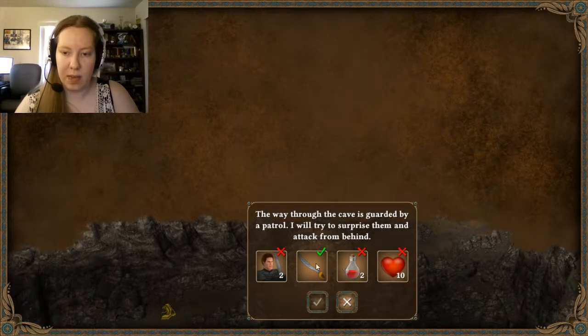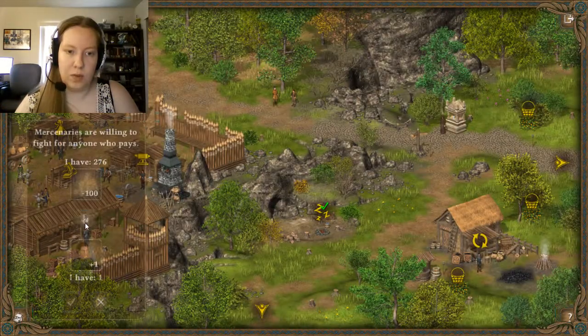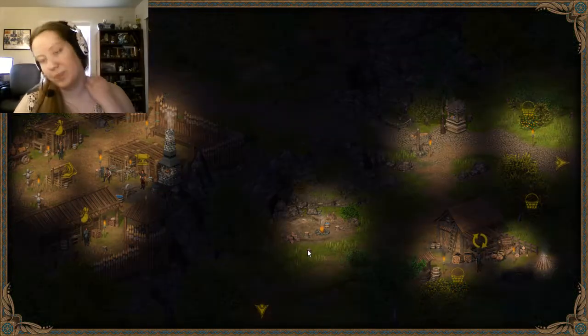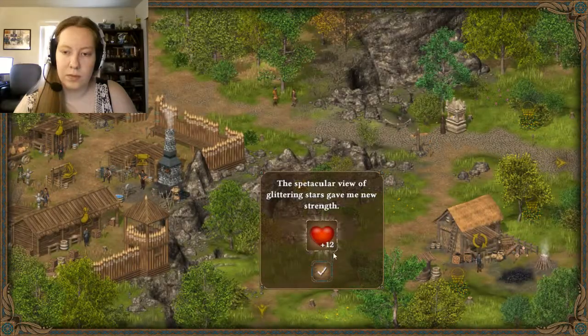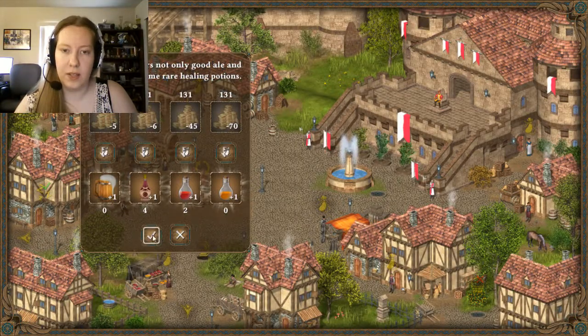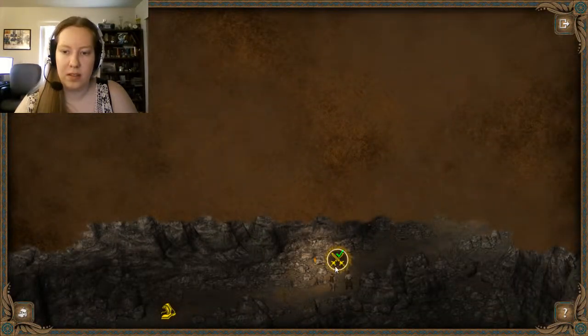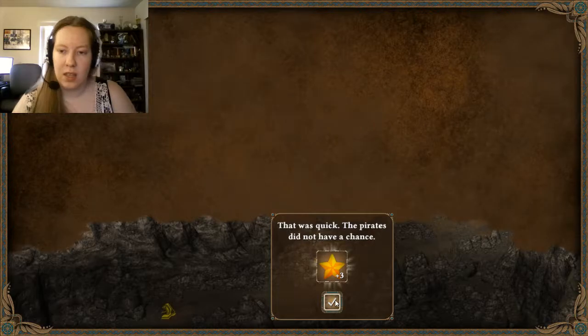Oh my goodness, we've got pirates. Alright, I'll have to surprise them. We need two health potions, two mercenaries, and energy. So we only need one more mercenary - I've got one. We need two health potions. We can buy those here. Oh, I only need one - how nice. Alright, back we go. Let's do it. That was quick. The pirates didn't have a chance.